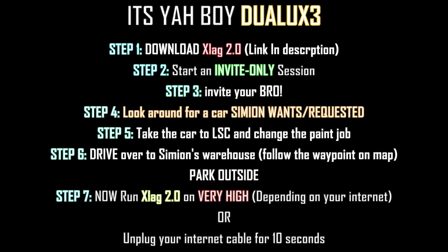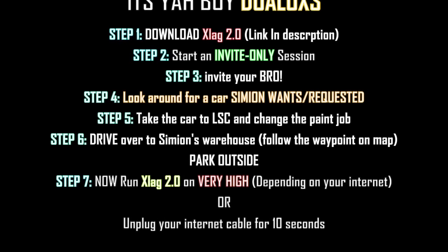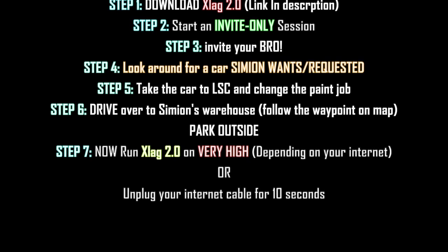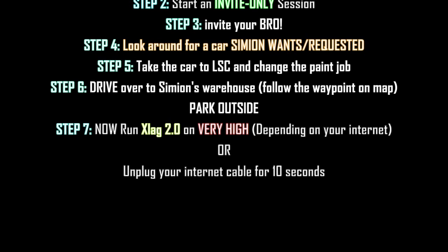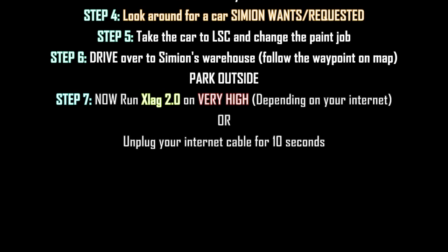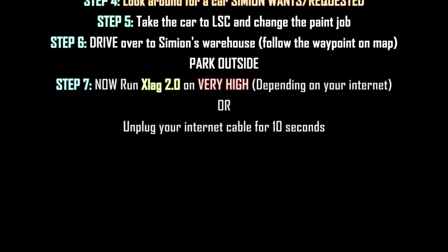Moving on to step 4 — what you then want to do is go around looking for a Simeon car, one of those cars that Simeon is always looking for. Once you get one of those cars, you want to take it to Los Santos Customs and change the color.